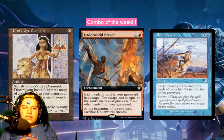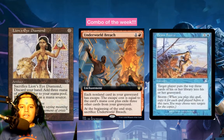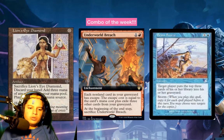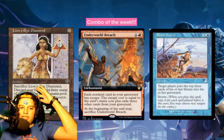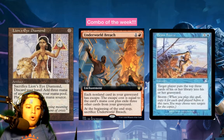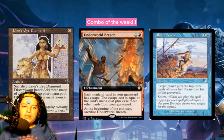He pulled it off two times in a row, then the third time he used Tainted Pact with Thassa's Oracle. Tainted Pact worked because he had no basics — if you have two of the same basic it doesn't work, because they have to have the same name. So you can only play one normal version and one snow version of each basic land.